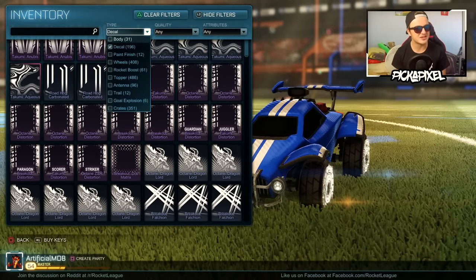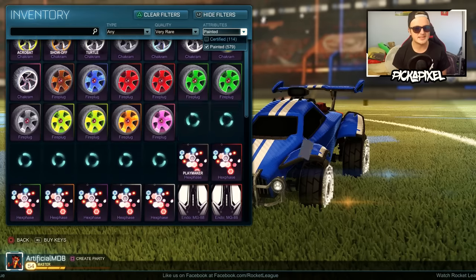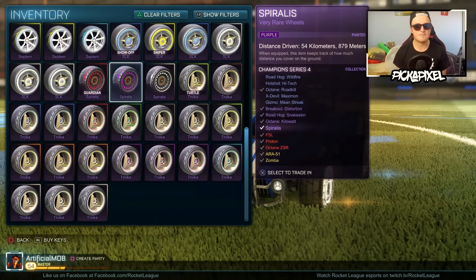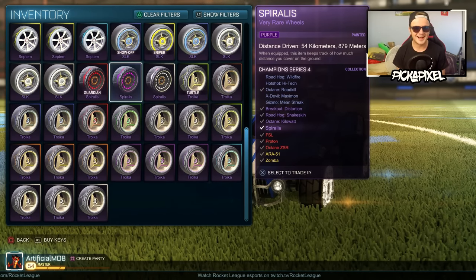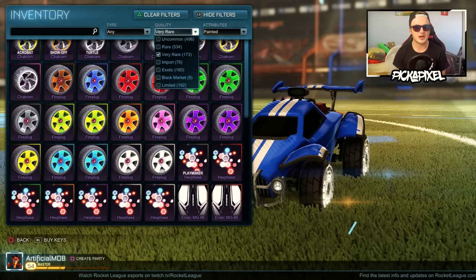There's a painted item — Painted Spiralis. I think they're purple, if I'm not mistaken. Let's go have a look right here, right now, and have a look at our new painted Spiralis wheels. Wah-bam! Purple. Looks very good. Looks very nice. There's some double drop rate luck.